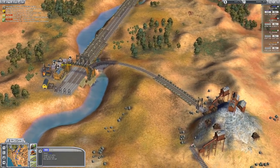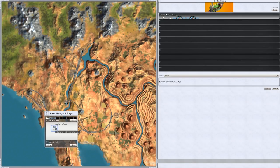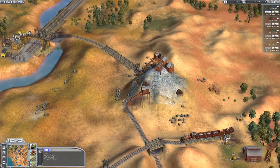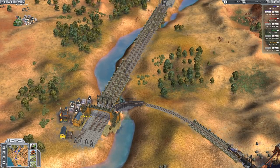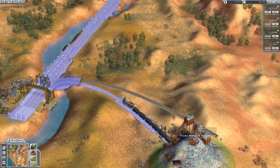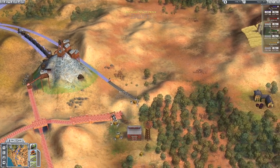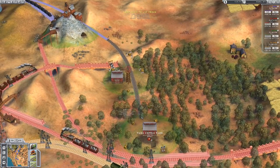That should now be in the station. There we are — so that's going from the mining company over to there. We will also do something similar, but in this case we'll have to try and come off from there. I'm not actually double tracking anything here. That can go through there and then through to there.